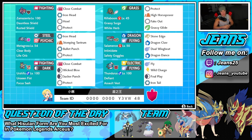Metagross's moveset is Iron Head, Stomping Tantrum, Bullet Punch for first-turn priority, and Protect. Middle right is Salamence with Intimidate — one of the best abilities in the game — holding Safety Goggles. Its moveset is Stone Edge for coverage, Dragon Claw and Dual Wingbeat for STAB, and Dragon Dance for setup.